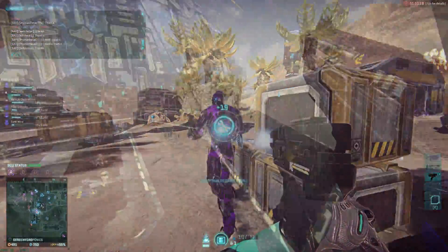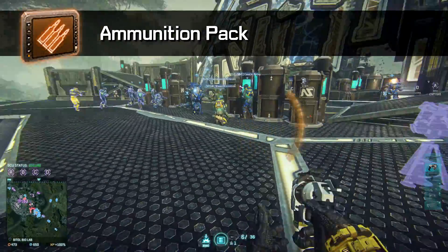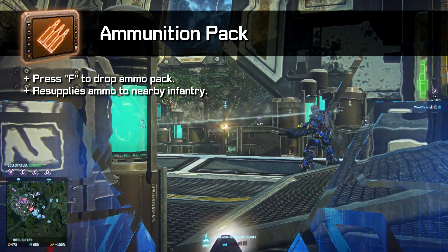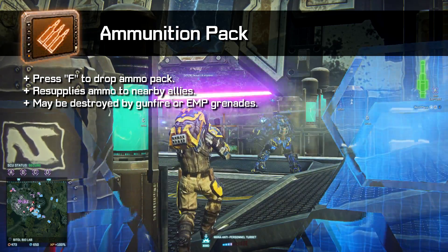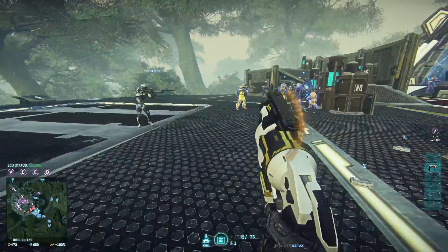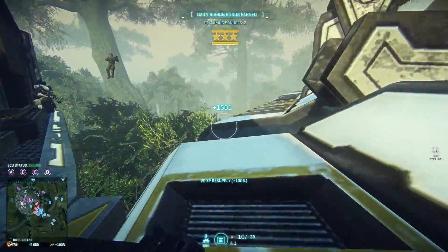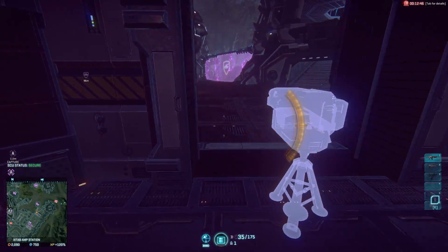The next crucial addition to the class is the ability to drop ammo packs. To do this, just press F, which is your default ability key. A dropped ammo pack will resupply the ammunition of allied and enemy infantry in the nearby area. The ammo pack may also be destroyed by gunfire and EMP grenades, and only lasts for a certain duration, so be sure to place them often. After dropping an ammo pack, you won't be able to drop another one for a short time, and your previous ammo pack will disappear — unless your ammo pack certification line is at maximum rank, in which case you can have up to two ammo packs on the field at any given time.